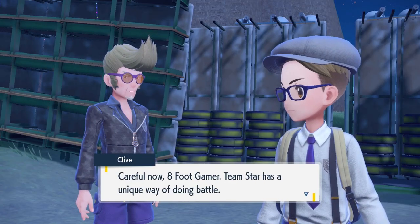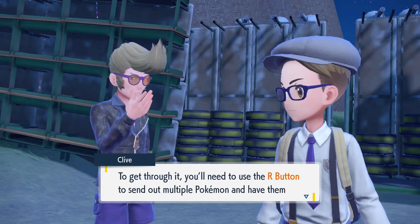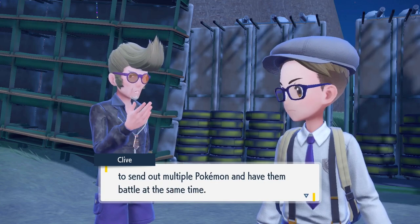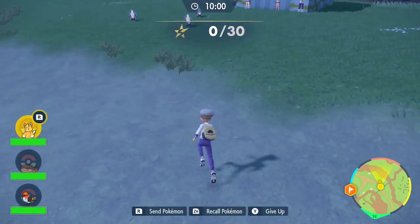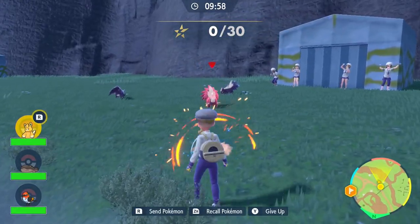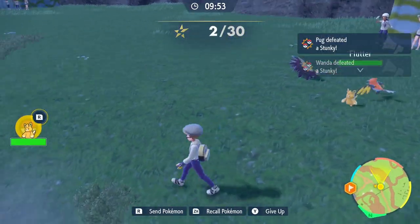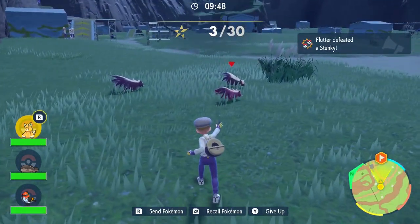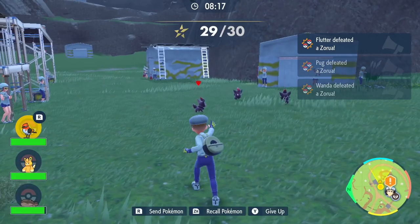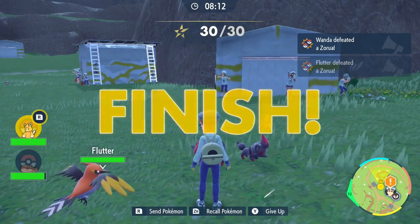A unique way of battling — Star Barrage. They throw out multiple Pokemon and have them battle at the same time. That's kind of cool. I just throw them out and they take on the bad guys? Sure, let's see how this works. I don't even have to do anything — I actually kind of like this. Just a big battle. I can take care of 30 of these guys pretty easy. Yeah, 30 done. Make it 31. 32. Ha ha ha.